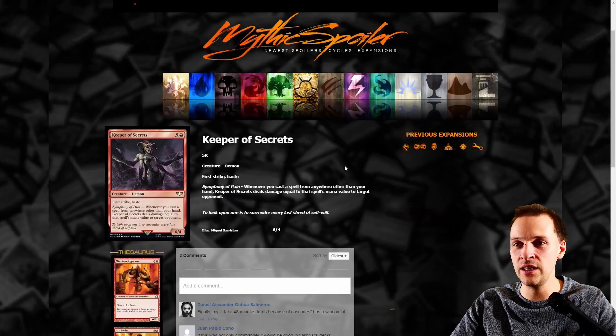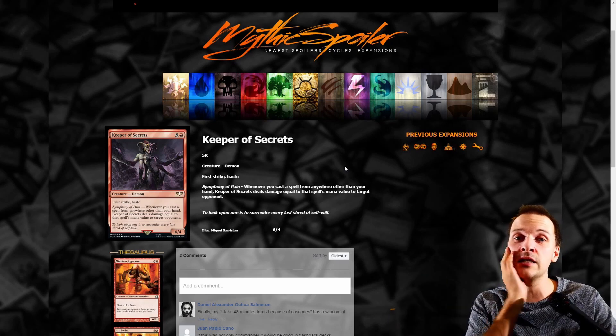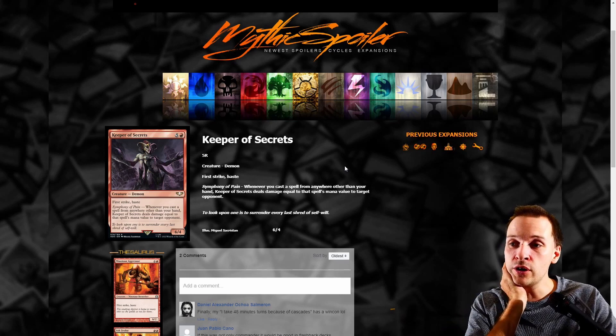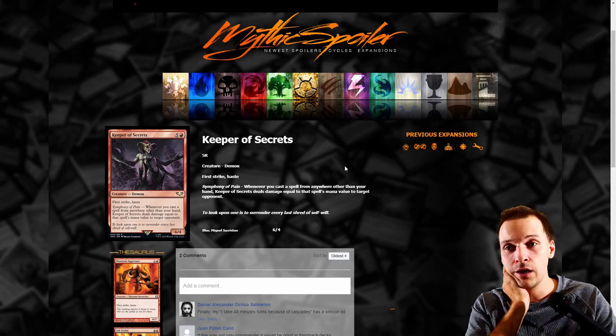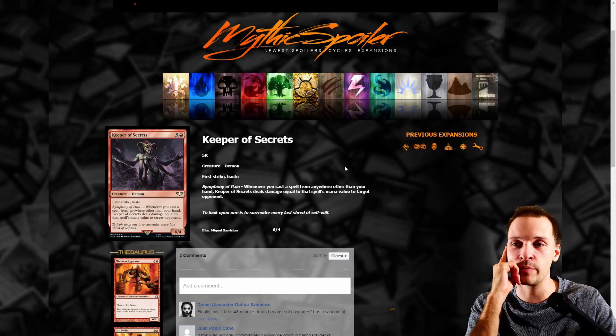Now we're getting into the demons. This is definitely Slaanesh — here's the Keeper of Secrets. These creatures are badass, very strong. First Strike and Haste — very fitting for Slaanesh, they actually have First Strike in the 40k game. Whenever you cast a spell from anywhere other than your hand, Keeper of Secrets deals damage equal to that spell's mana value to target opponent. It could almost be something but it's very expensive — so no. Very cool card, and the Keeper of Secrets demons should be expensive.